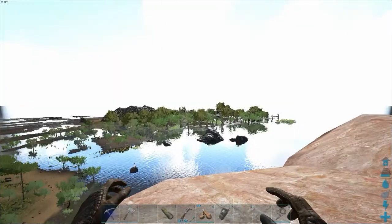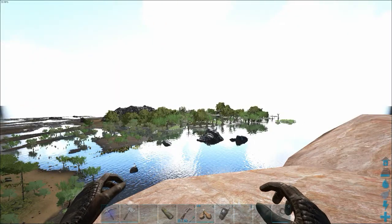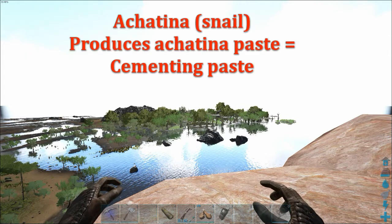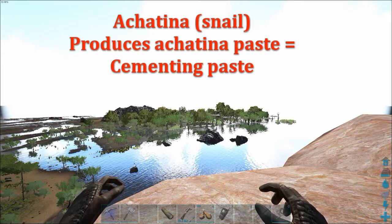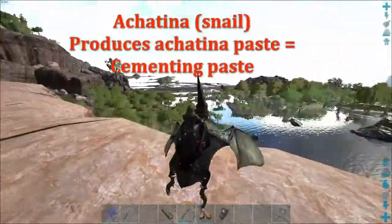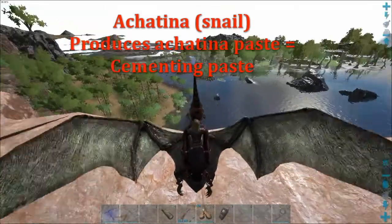Now why do we want snails? Well, we want the agatina paste. Because as good as beaver dams are, they deplete and they get over-farmed. It's just easier to have at home. Taming the snails is not hard — it's actually easy.